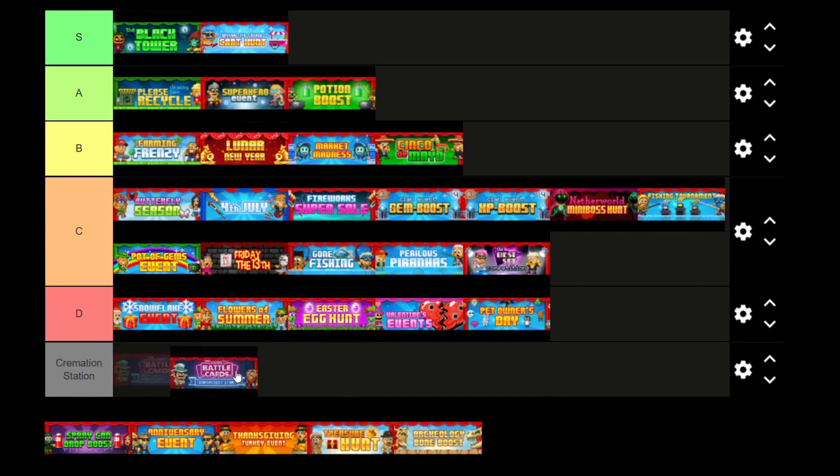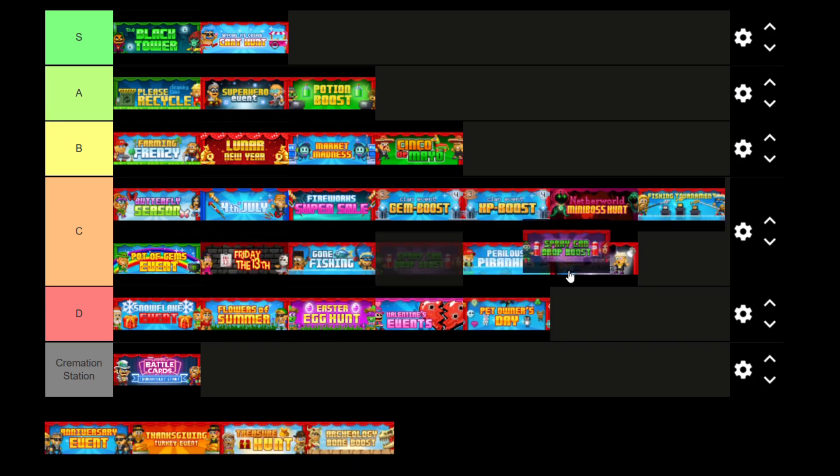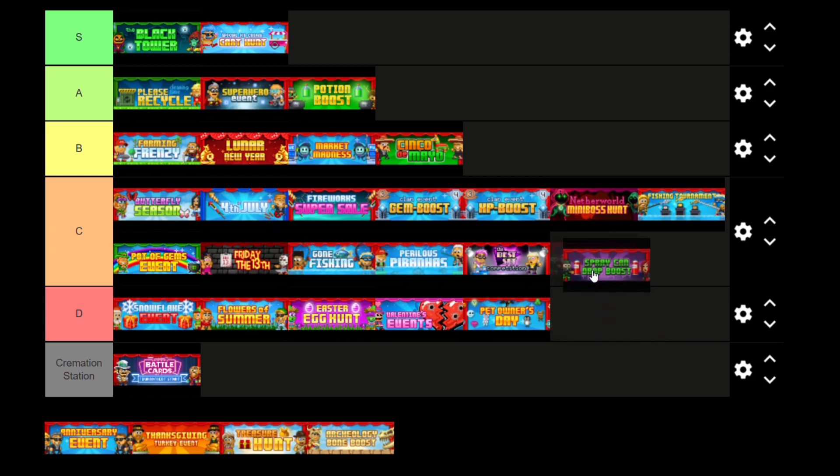Next is Spray Can Drop Boost. Basically, coloured blocks just give a spray can, which you can convert into a graffiti. And then you need multiple graffitis and you can actually place them all and create cool art. It's not really that good — I can't really think of anyone who'd actually use it to gain profit apart from people who are really new to the game. So I'm going to put it in D tier, it's not a very great event.